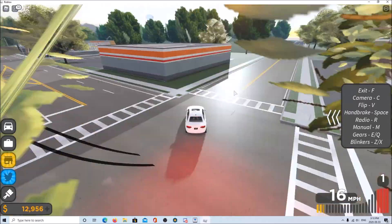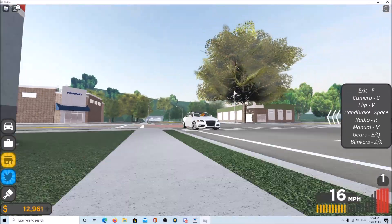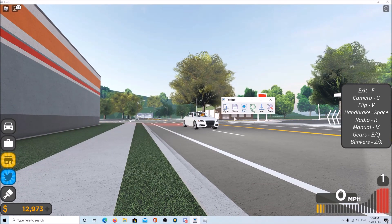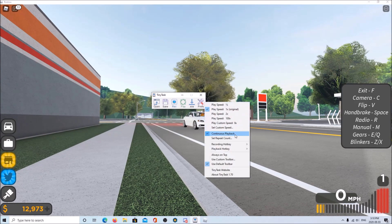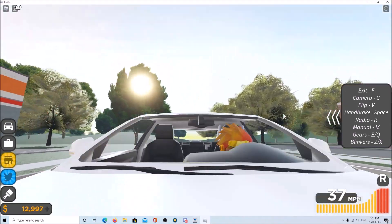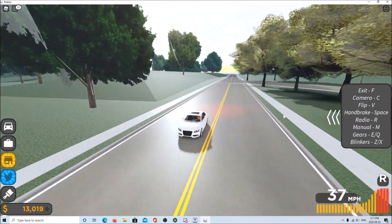Those are two codes — put them in. Maybe I'm not doing it right. Anyway, if you want a money glitch, here we go. What you have to do: download TinyTask — just type 'TinyTask' on Google — hit continuous playback, put your recording hotkey to F8, playback hotkey to Print Screen. I'm pretty sure this works for the game; I'm just going to check it out. If it doesn't work, you won't be watching this video.